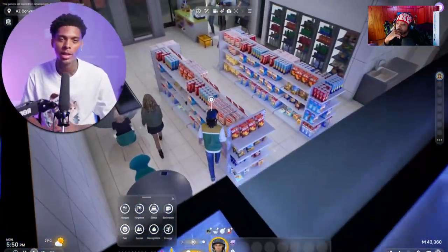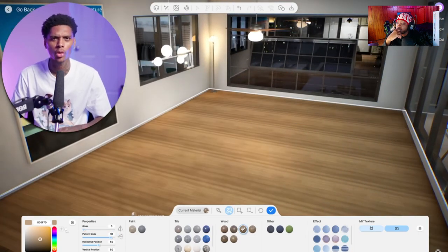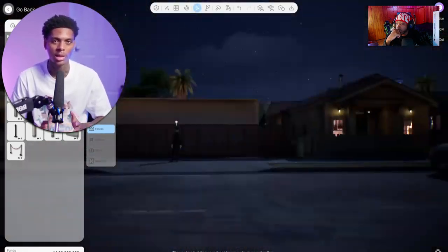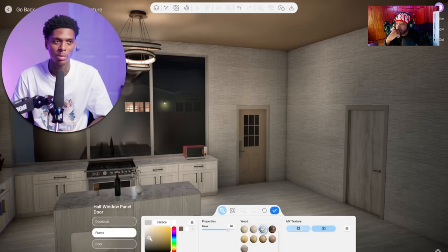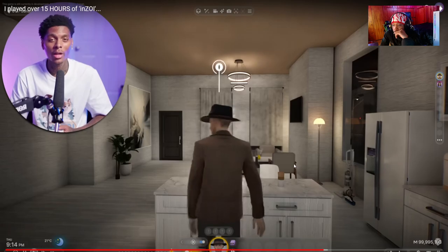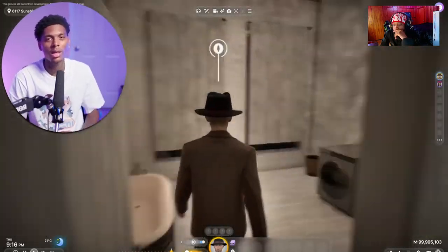Speaking of immersion, we can't talk about any life simulation game without talking about creating the space for your Zois — and that's build mode. Every single thing in build mode is customizable — from different textures, colors, glossiness of the floor. You can also make your own color swatches and change different variations. They also have an AR feature where you can add custom AR paintings. I felt like I was literally in IKEA — it was a very fun, awesome, customizable experience.